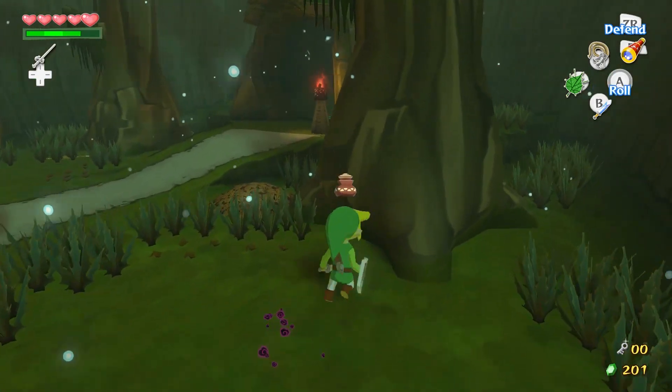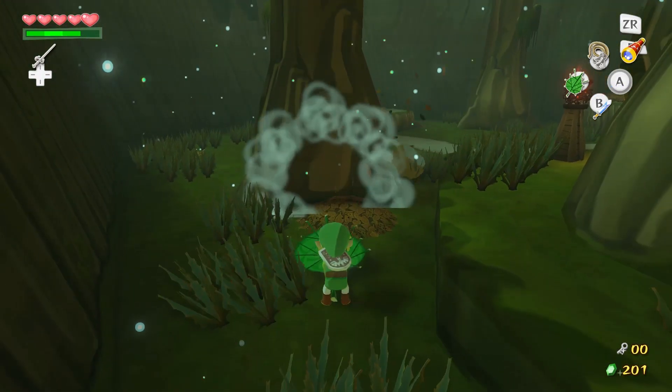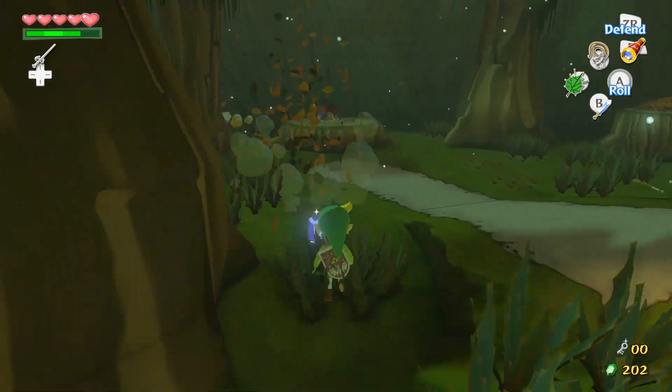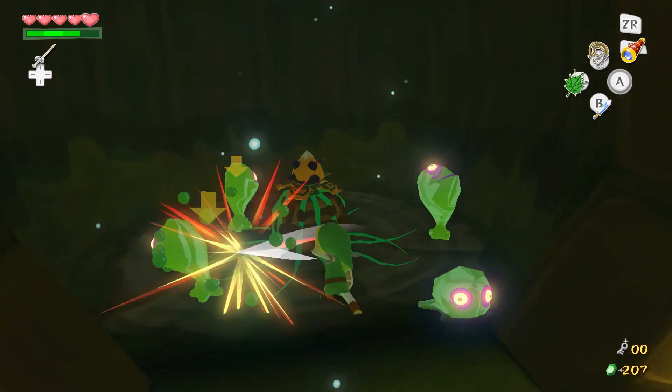Sometimes when you kill Deku Babas they leave behind a bud that you can jump in. Also, there are leaf piles that you can blow away with wind and there are goodies underneath — and this game came out before Okami.